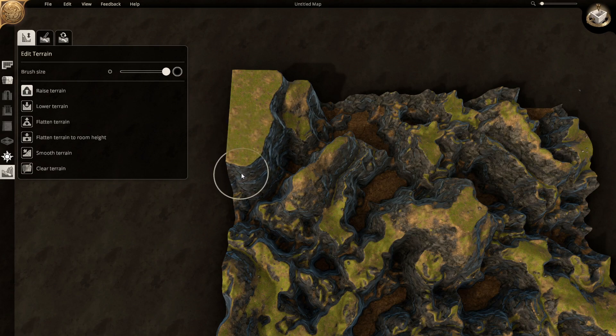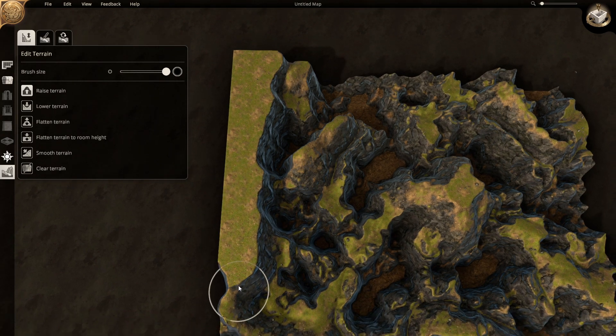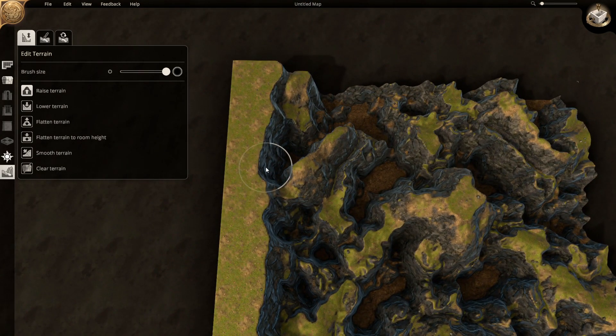We have recently heard from the Dungeon Alchemist team via their social media that soon the terrain modification tool will be getting an upgrade which will increase the strength of it. This will mean you'll be able to raise and lower terrain faster. This is the Morgana update, but until then let's do some editing magic.